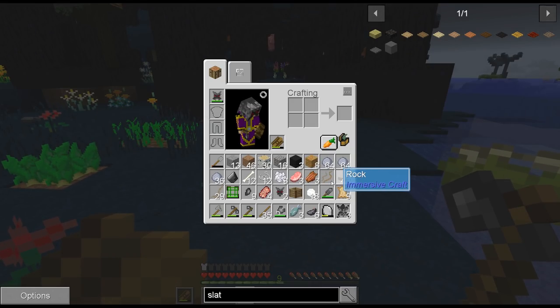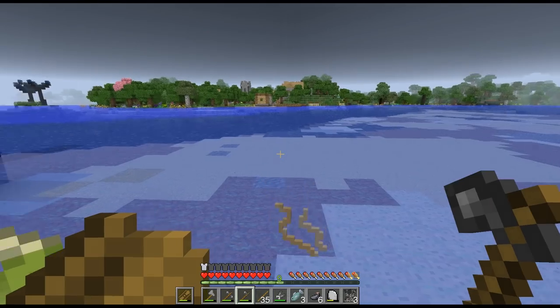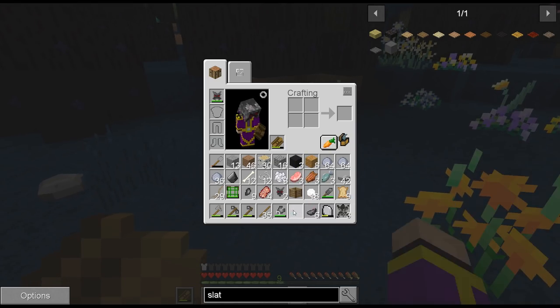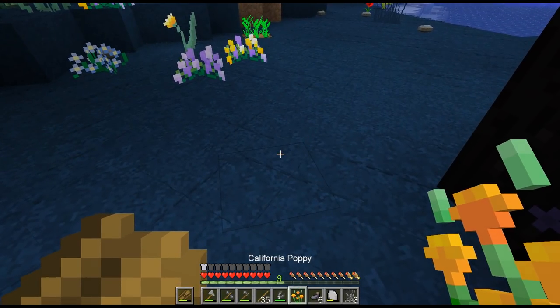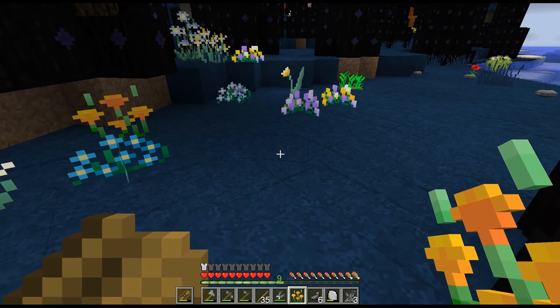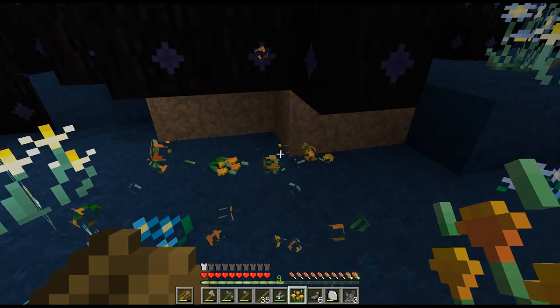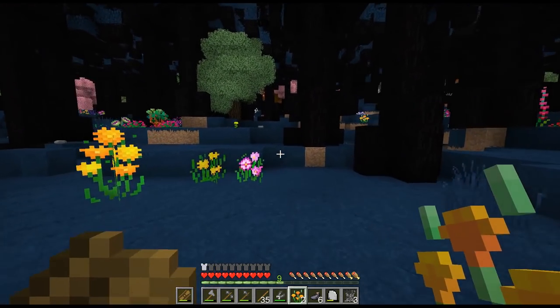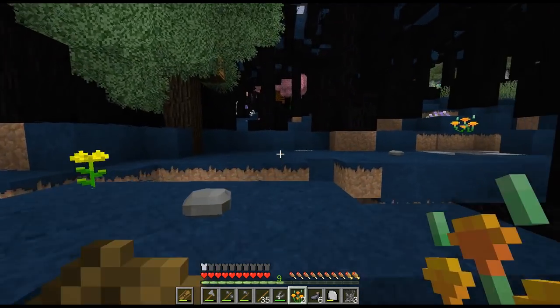We'll be able to get some orange dye, and the orange flowers I find a lot easier to spot. California poppy — what do you turn into? You turn into orange dye! Fantastic. So there's the two orange dye powder that we need to make two brown dye powder to make a water bladder. Let's get back home and start grinding some stuff.